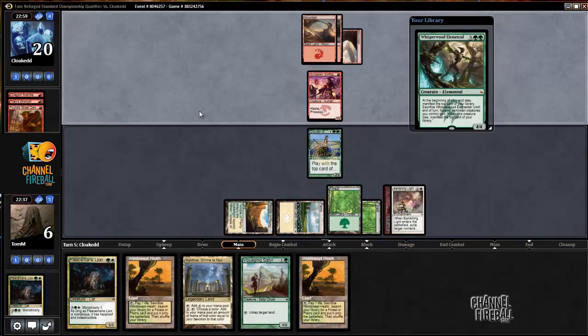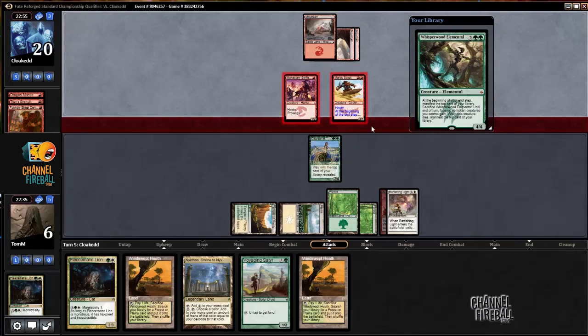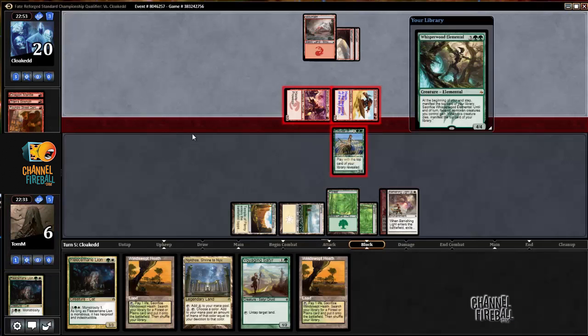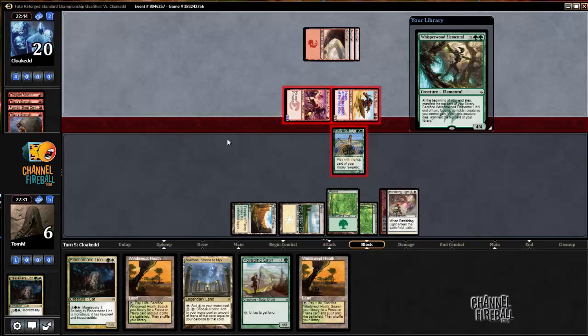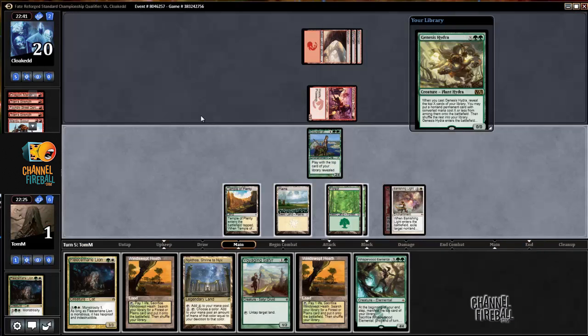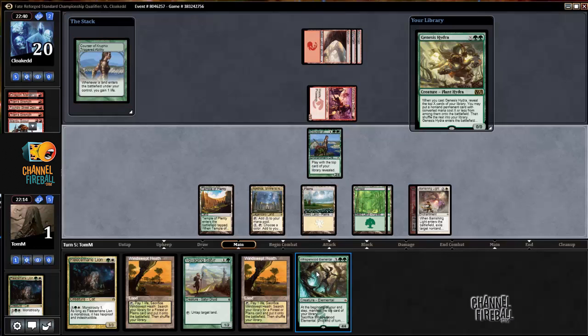Once again, I'm definitely just blocking. Now we blocked the Mardu Scout, putting this to 1. Need to fade a burn spell next turn. Good draws out of this heroic deck make the deck look so good — the bad draws make it look so bad. We're probably just dead. I guess we'll just play Whip of Erebos and hope that we're not dead.